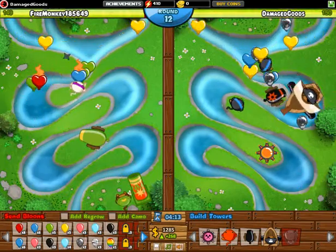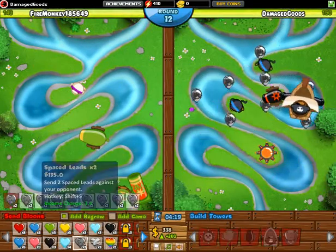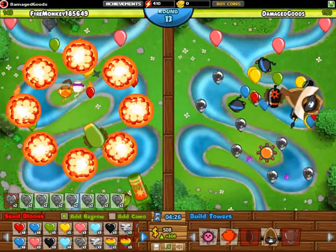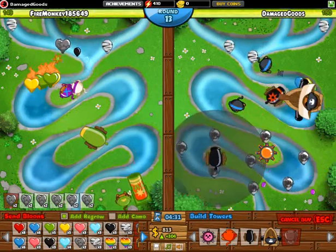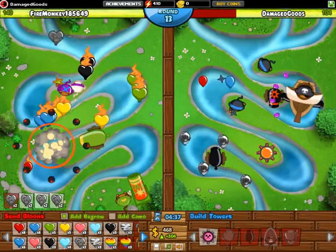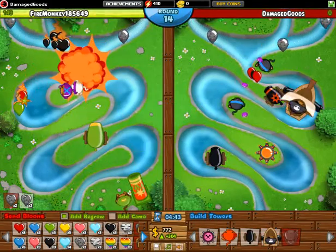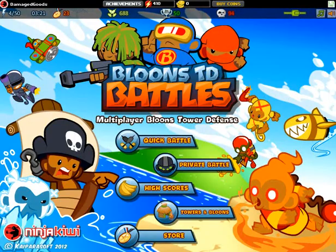Now we are sending some red balloons as our ending move. Let us see — we cannot pop these lead balloons — this will be our ending. It doesn't work, oh my god, we are going to lose here. We just lost — two defeats. This is probably one of those weaknesses I have about playing these Bloons. I still could not pop those lead balloons.